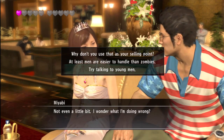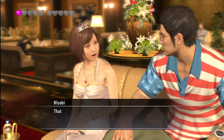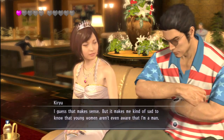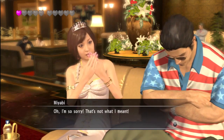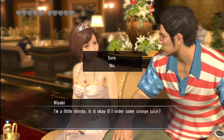Why don't you try talking to young men? You can't get older men — just go for the young and dumb ones. Kiryu goes up to bat. We got it — that's what we're looking for right there. I'm a little thirsty, can I get some orange juice? No, baby. Not tonight. Daddy's got to save his cash.